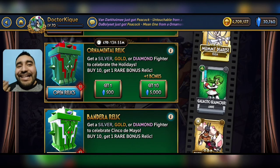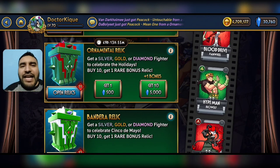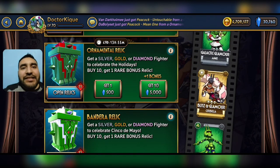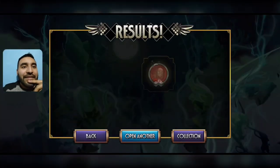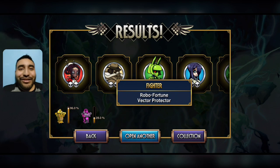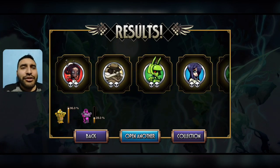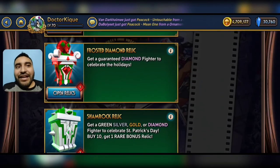We have to end on a high note with the Ornamental Relics. Out of these fighters, I don't want Hyde Man or No Regrets — everyone else I'll take. Let's just open them — 11 ornamental relics, free to play. Opening 10... got Vector Protector and Blitz and Glamour. Not too good, not too bad — new variants at least.